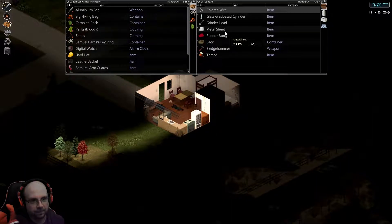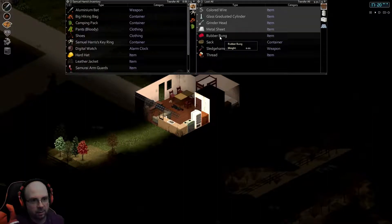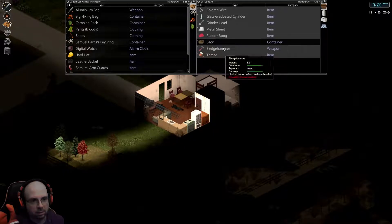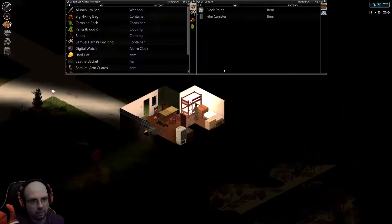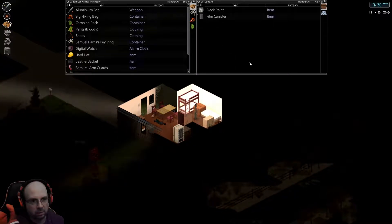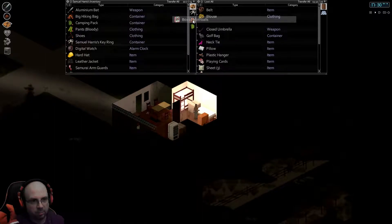Here we go — these are things we can use. Oh look, there's a sledgehammer right next to my house! Wow, that's nuts. Some colored wire — take all that, and the rubber bung without a hole. Sledgehammer and some thread. Anything in here? Some black paint and a film canister. I don't know what to do with the film canister, but all right. A box of mothballs — that might be something important.